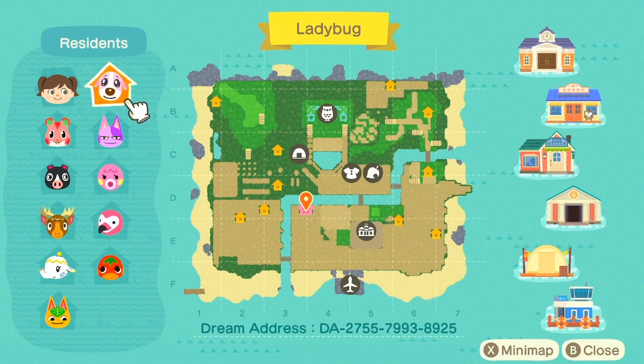This is my island map. There is a whole lot of pathing on my island, a decent amount of bridges and inclines — I actually have eight inclines, which I believe is the max. I only have one river that goes straight across, so I'm not maxed out on bridges. You can see the layout and where my buildings are, like Nook's Cranny and the Able Sisters right next to each other. You can also see my dream address right below the map.